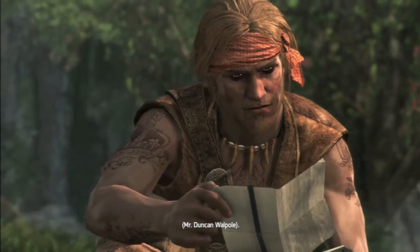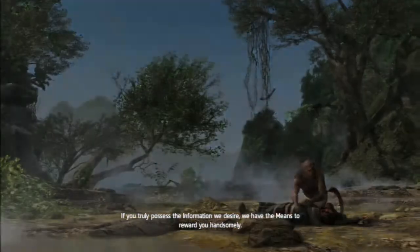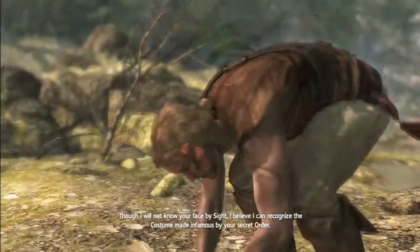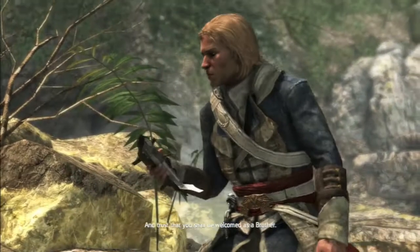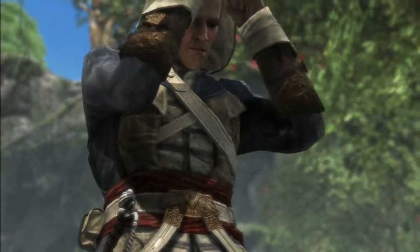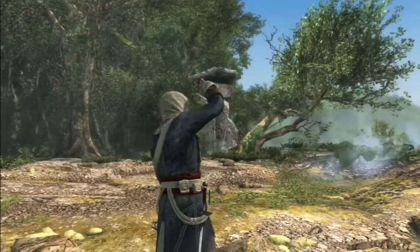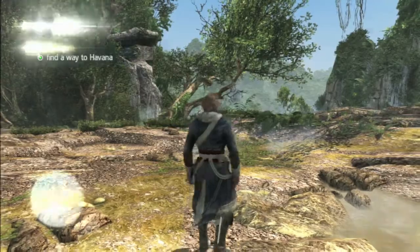Señor Duncan Walpole, I accept your most generous offer and await your arrival with eagerness. If you truly possess the information we desire, I believe I can recognise the costume made infamous by your secret order. Therefore come to Havana in haste — and that's presumably why I had to go to Havana, to claim his reward. El gobernador Laureano Torres y Ayala. Looking like a crow.